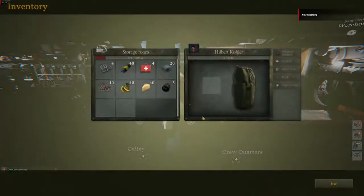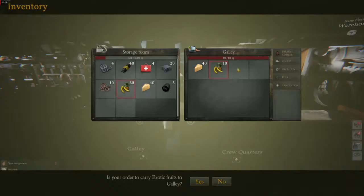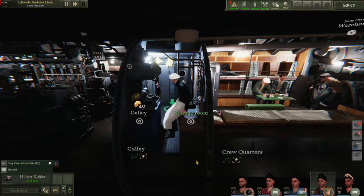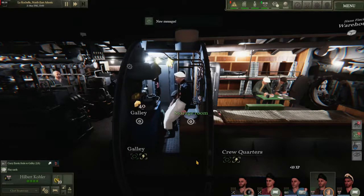When you requisition resources from shore, they'll be put in your storage. You can clear up more space in your storage, and therefore have space for even more resources, if you put them in the appropriate places. You can put food in the galley and load your 88mm ammunition into the gun. This can be time consuming, so be sure to allocate additional crew to an officer doing this task. Once these tasks are done, you'll have more space available in your storage to be able to take extra rations or other items.